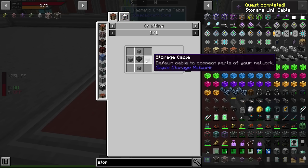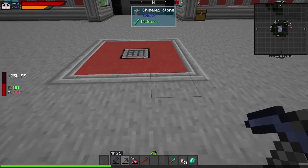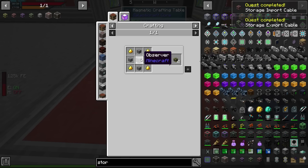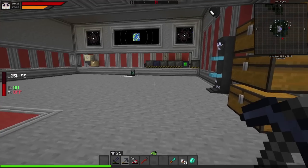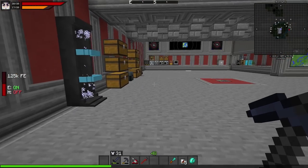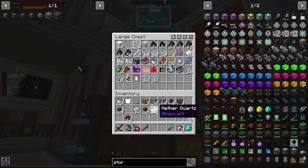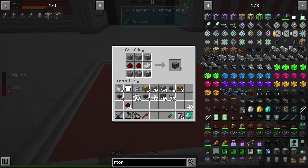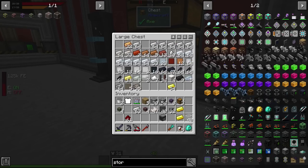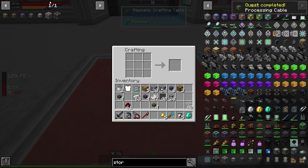We're going to need the storage import cables, so we need some hoppers — I probably have some already crafted. Go ahead and grab an import cable for importing into the system. The last one is going to be the processing cable — we need a piece of quartz for that. I also need a gold piece; I think I threw away the nuggets I had when I was moving. Anyway, that's all the cables done.